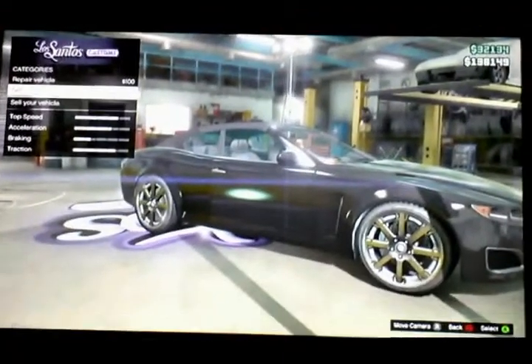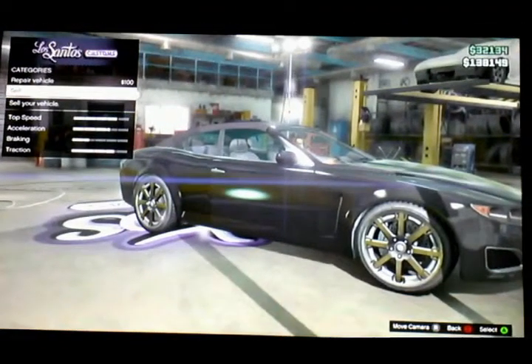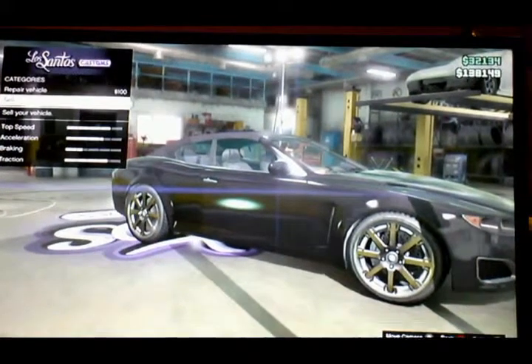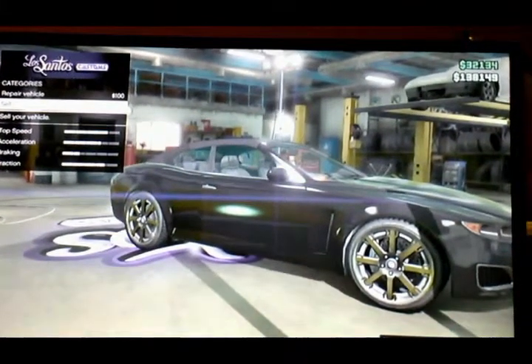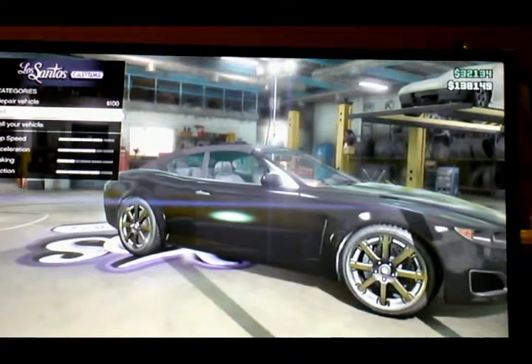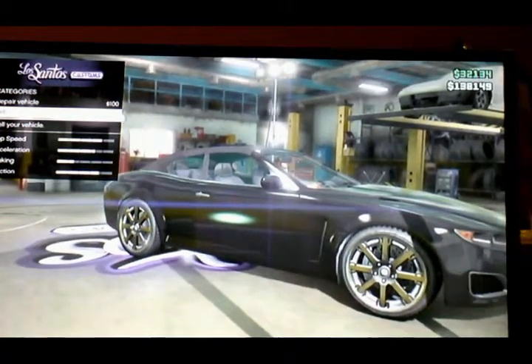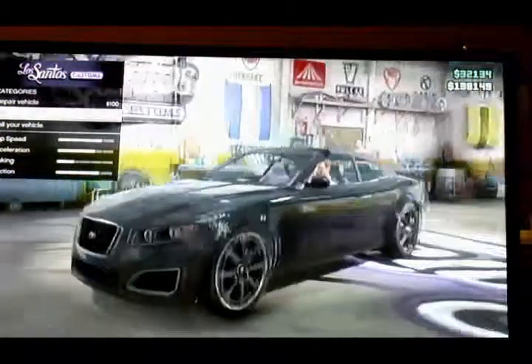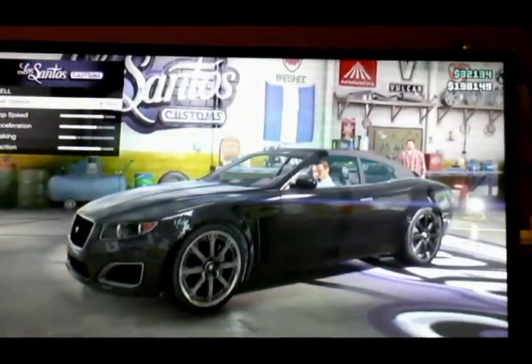After that, you're going to spawn near Los Santos Customs. Go inside — as you can see I'm inside right now — and do the same method as last time. Press A, start online, press online, swap character.